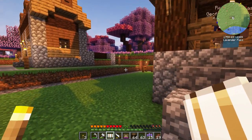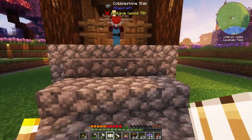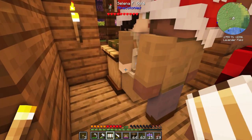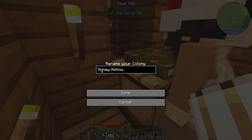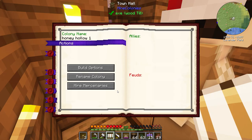Rise and shine! Down here at - what was this colony called? Honey Hollow, I think - Honey Hollow! Oh no, no caps. We've got to change that. We've got no allies but we've got no feuds, which is kind of good I guess.